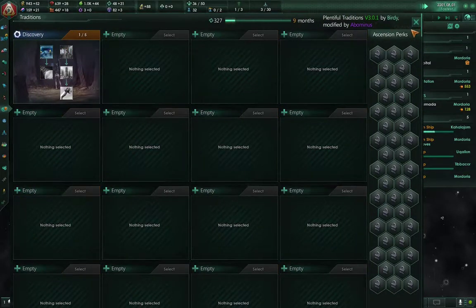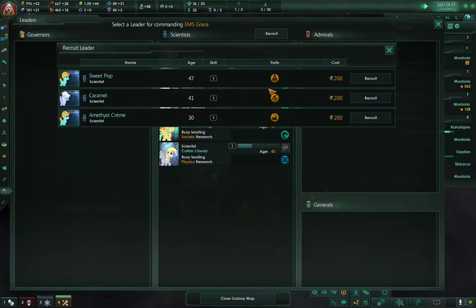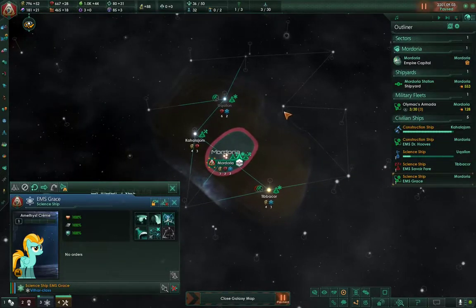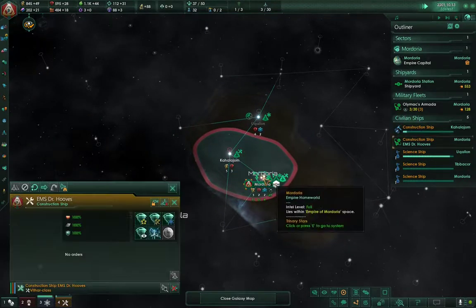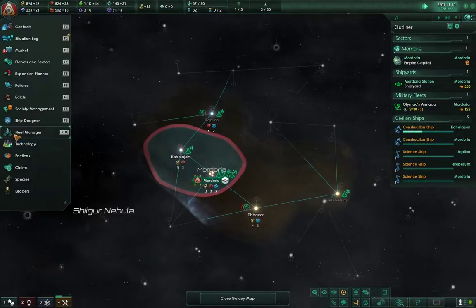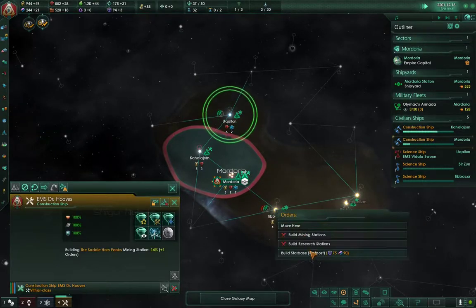We'll go with that one so that way we can get the scanning bonuses, and we'll get another later. We'll choose the youngest scientist. Go ahead and survey there, and you're going to go that way. Go ahead and build mining stations so that way you can really bring in those resources — those resources are really going to come in handy later.